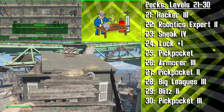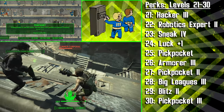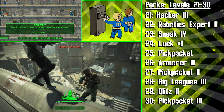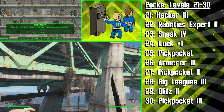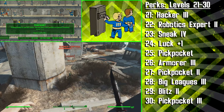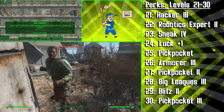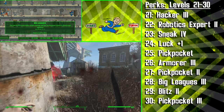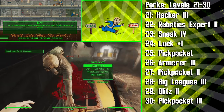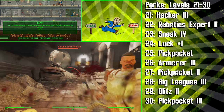Next, we're getting the third rank of Armorer to improve our armor even further, and then the second rank of Pickpocket, which will make pickpocketing 50% easier and allow you to place a live grenade in a person's inventory. This tactic will draw a lot of attention your way, but if you're in a cramped area and there's an enemy you can go behind, you can plant a live grenade on them and they will blow up and also kill enemies who may have been out of reach. We're then getting Big Leagues 3 to do 60% more melee damage and have a bigger chance of disarming our targets, and then the second and final rank of the Blitz perk. This will increase your VATs melee distance even further and make you do even more damage the longer your Blitz distance is — so if you attack enemies from the furthest distance possible, you'll be dealing the highest damage you can.